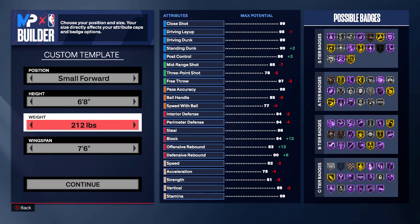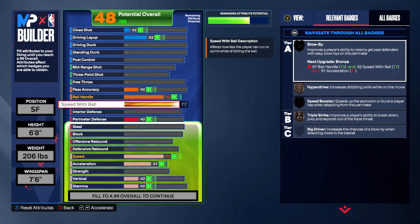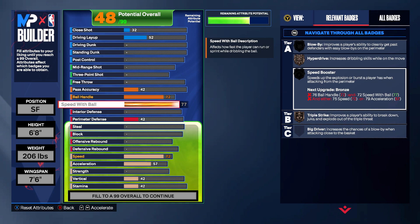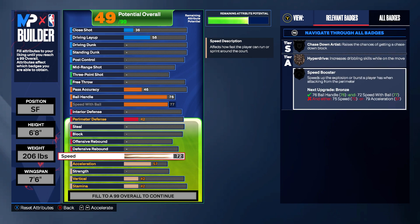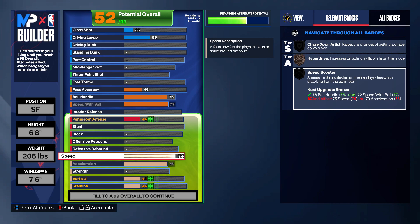6'8" — I also debated 7'6" wingspan. You can't physically deny the fact that Kevin Durant has one of the longest wingspans known to man, but we will talk about what we had to sacrifice to get that. Speed booster is a very important badge for me on a 6'8" build. I know Kevin Durant IRL might be 7 foot, but you just can't get what you want on a 7-footer and still play like Kevin Durant. I like this version much better — I'm just not a fan of lower speed-with-ball builds.